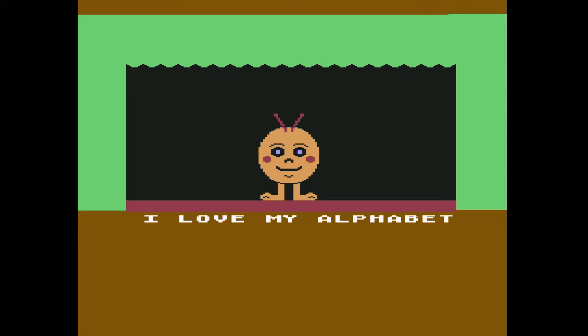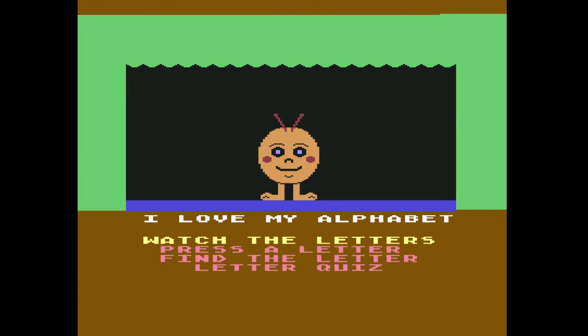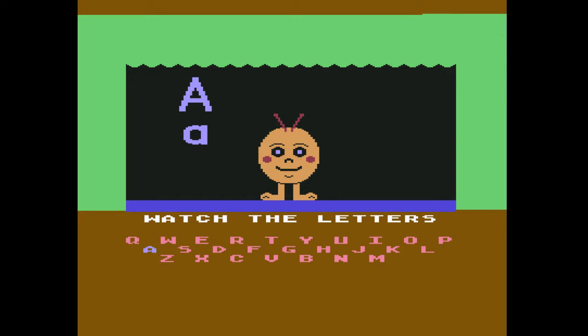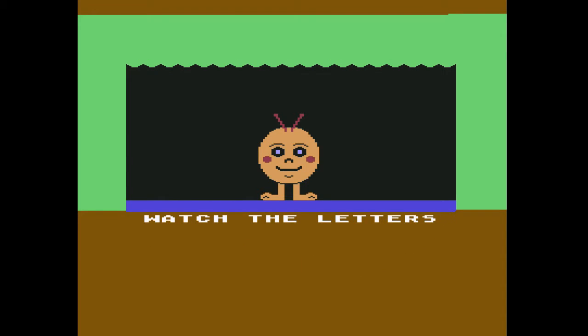There's the head of a caterpillar. Wow, it's going off — pretty good animation, it's pretty fluid when the dude rotates. Okay, watch the letter, press a letter, find the letter. Let's watch the letters. Do I have to do it with a joystick? Okay, so you hit the button, and Max wiggles his antennae most of the time, and you push right on the one you want to do.